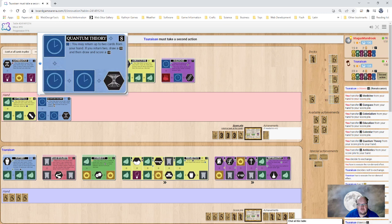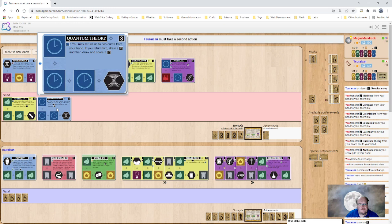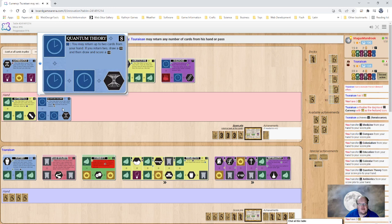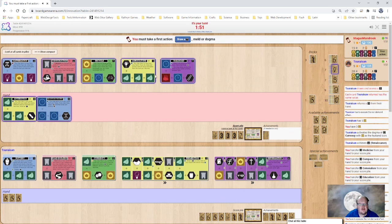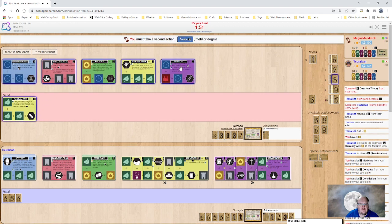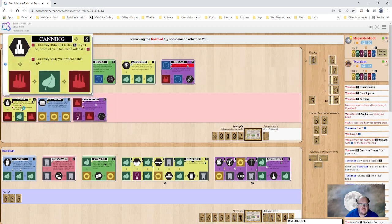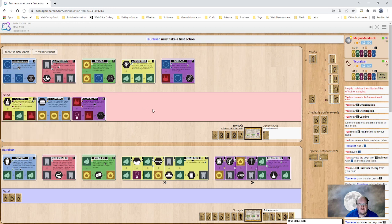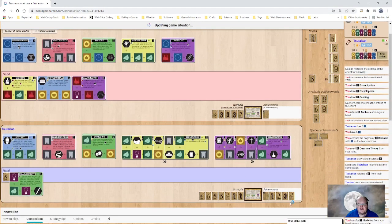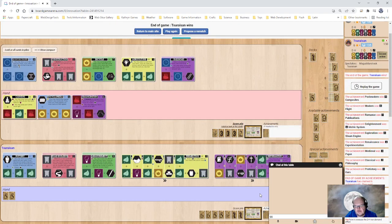The idea being that what we'll do next is throw out Quantum Theory, and then we'll use Railroad — see if that helps at all. Railroad will help us leverage and get this eight back to three other cards. While there are sixes, that's okay, because Quantum Theory is going to let us promote them to tens. That's our goal here. We are pretty close, but I kind of let him get ahead on achievements and we didn't have a chance. So it was a good game — nice first game.